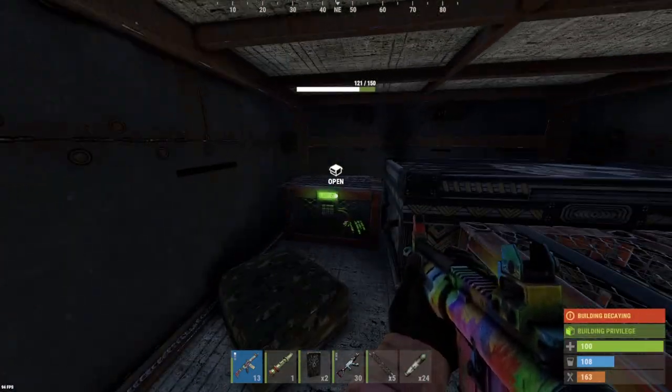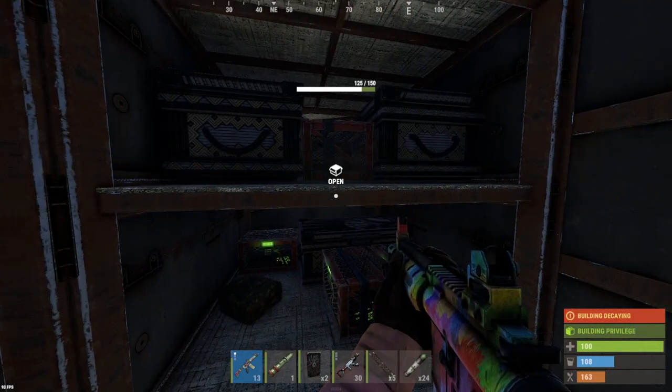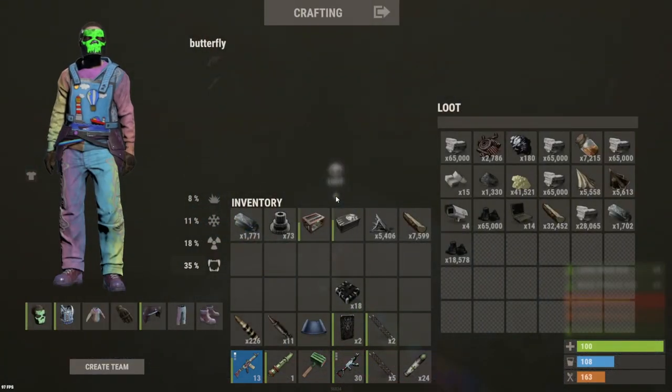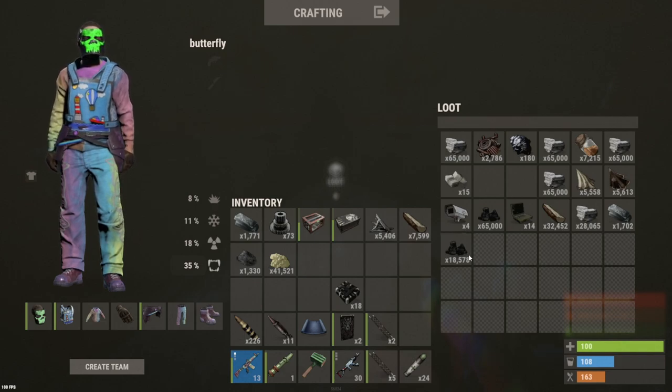Empty — what the heck. All these boxes were empty. TC isn't empty though: 42K sulfur, 1000 GP. I'd expect more from an eight-man squad. Let's blast open the rest of these doors and see if they got any C4 or rockets crafted up.